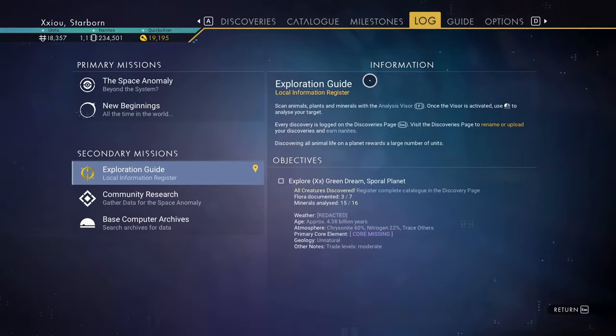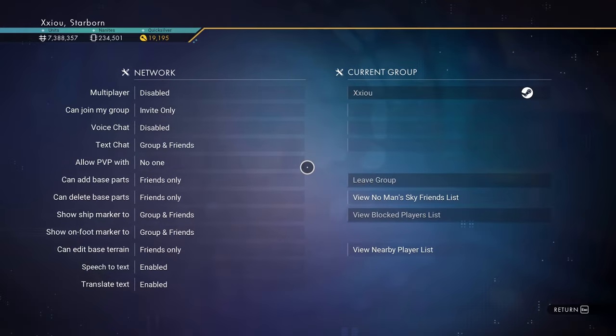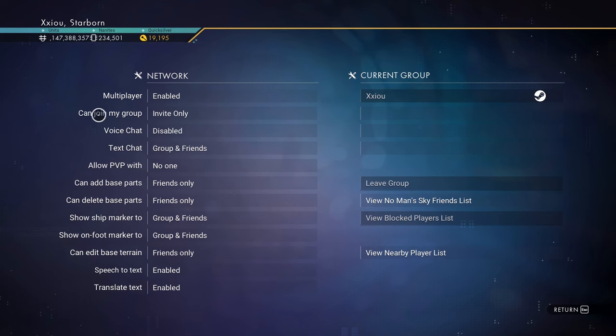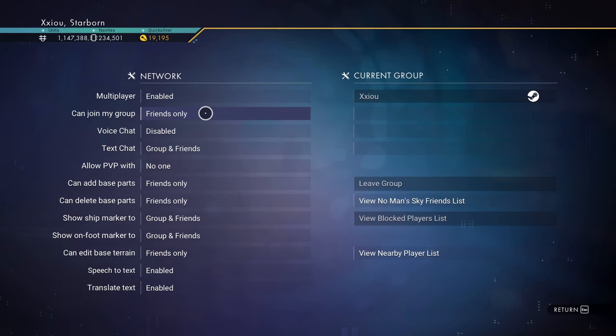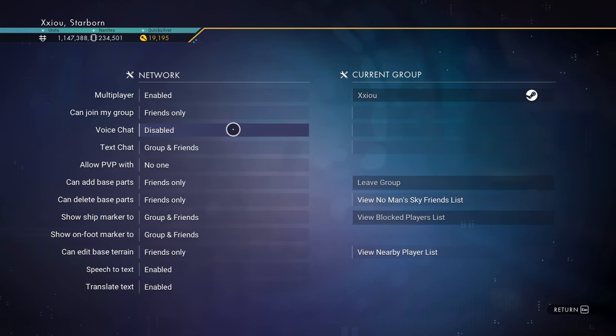Once you're loaded into the game, open up your options and go to Network. Make sure you have networking enabled. For invites you have a few options: Friends Only, Anyone, or Invite Only.